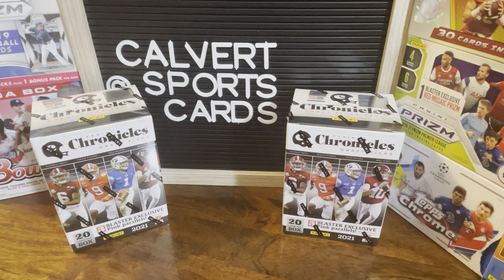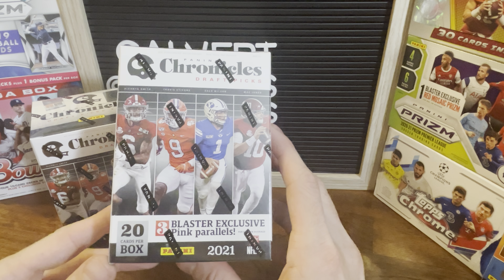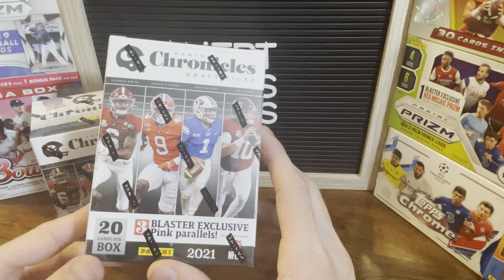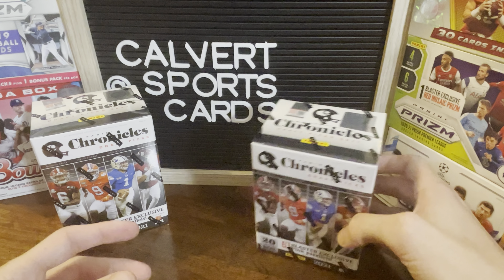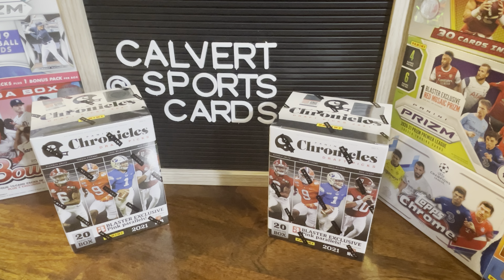Hey guys, Andrew and Justin from Calvert Sports Cards back with Pack Battles episode 31. The current score: Justin has 17 wins, I Andrew have 13 wins. Today we've got Chronicles blaster boxes. I think we've opened these — we definitely did mega boxes recently. I know for a fact we opened them and we realized the blasters were better. Prism soccer? No, I don't know, I don't know either.